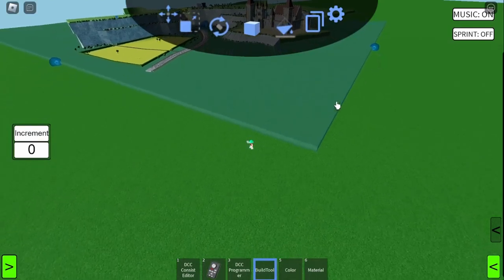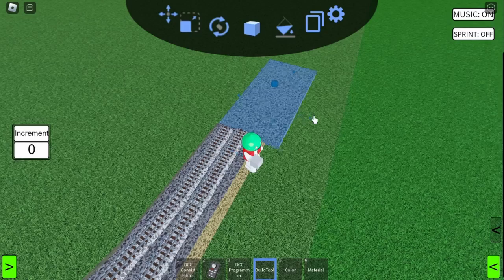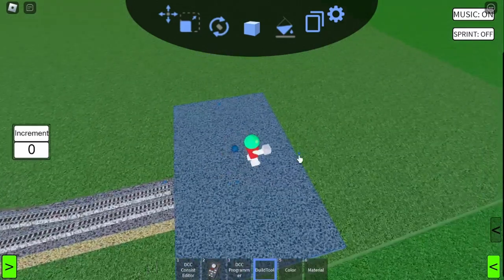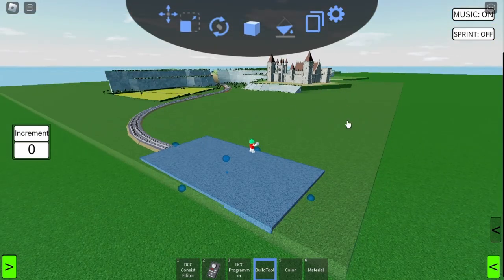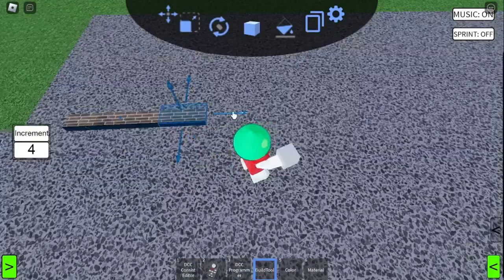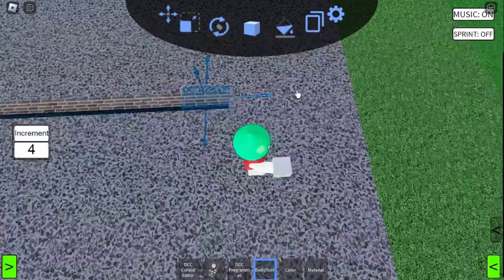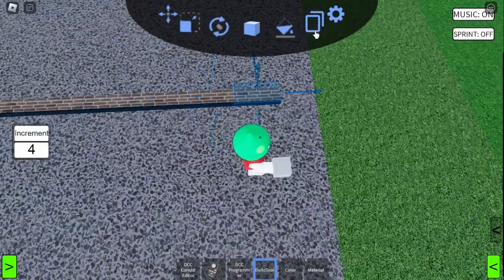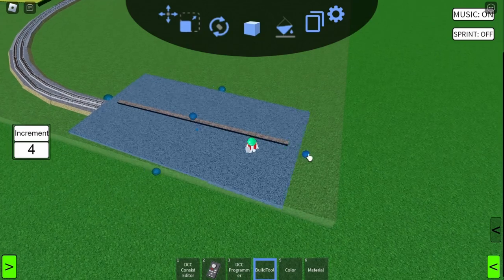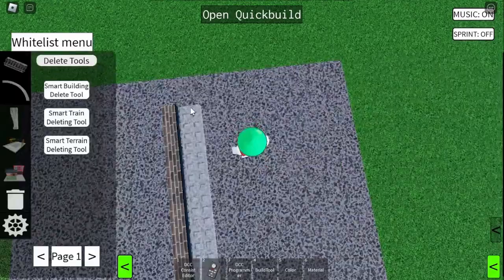First of all we need to expand this lovely massive base plate that we're working on so we have enough room, then we can start to extend the track. Now I want to make quite a large base for where the station is going to sit, because remember we are going to have the narrow gauge railway lines coming in so we are going to need quite a lot of space for platforms. Speaking of platforms, let's place some in — we're definitely going to need a larger area than that, so I'm just going to pull this out a bit.